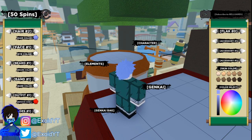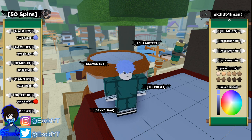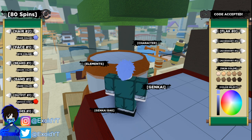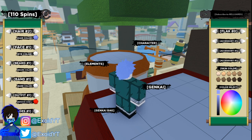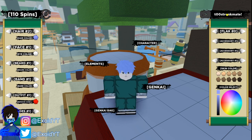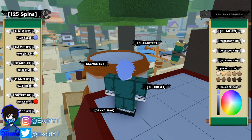The next code is "skeleton man" — sorry, "skeletal man" — redeem that and it gives you even more spins. After that is code "hollow3v3s" — redeem that and code accepted, we have 110 spins. Last but not least, the newest code is "2drunk0mate" but with two number zeros — redeem that and we have 125 spins.